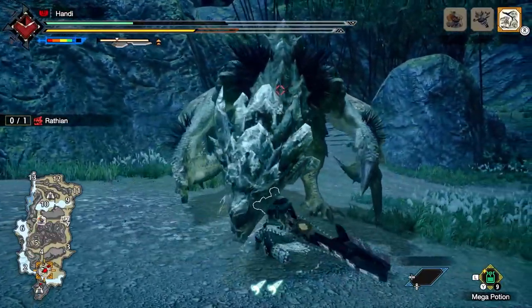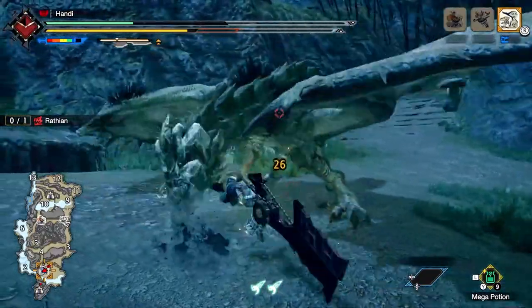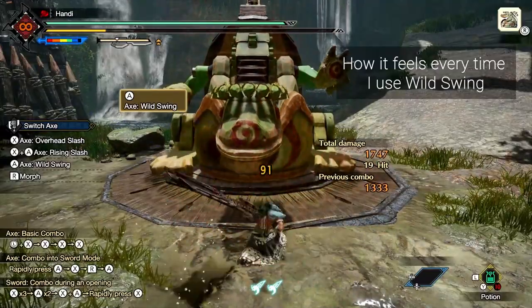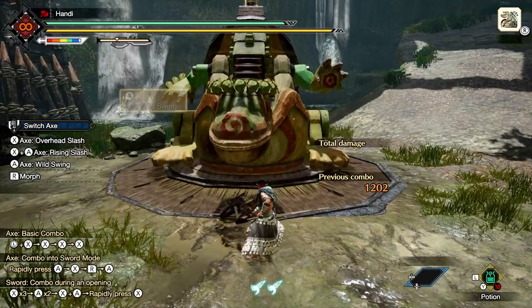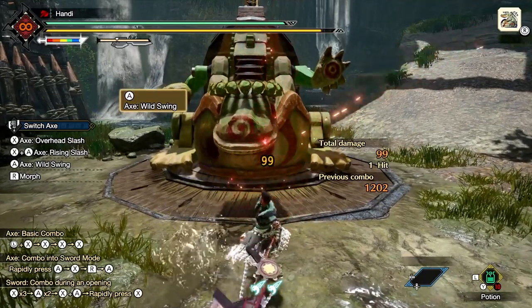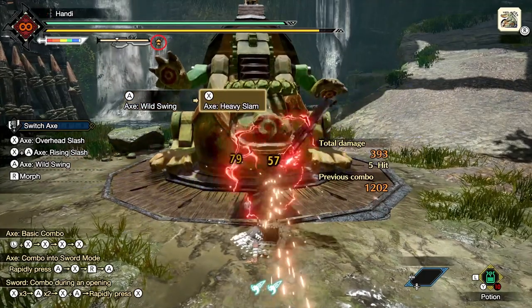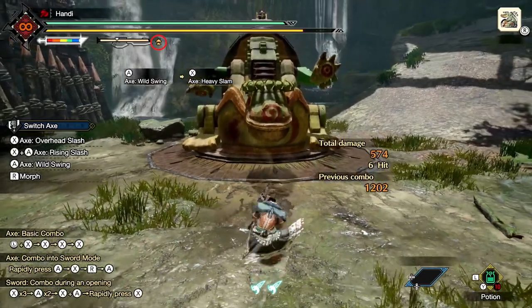You have the usual staples for axe mode — nice long reach, magnificent maneuverability with a fade-slash, and of course the transition attacks. With Rise, we get something pretty cool. In the same sense of activating power axe mode in Worldborne, you activate maximum potency that will see your sword mode charge into amp state much faster.